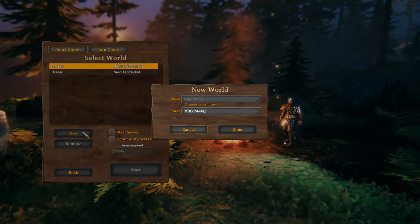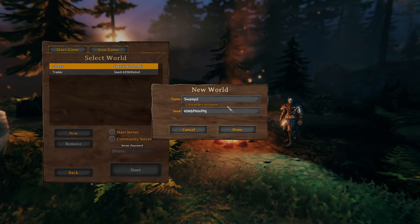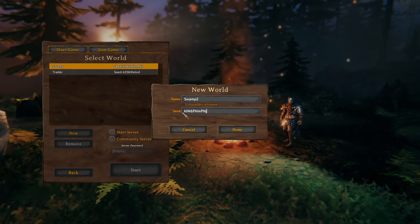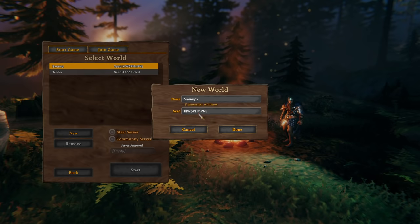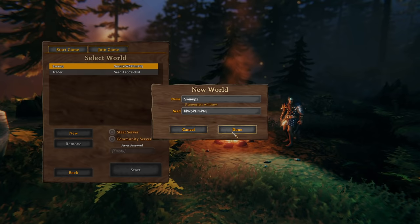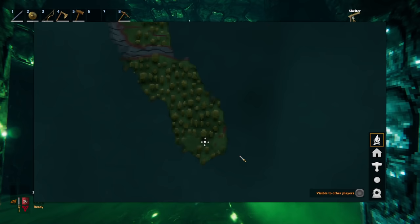So what you're going to want to do is once you get to the screen, you're going to create a new world seed. I like naming it 'swamp' — I already made one so I'm going to make 'swamp two,' because you can make as many of these seeds as you want and continue farming a seed when you've used all the resources on one. Go ahead and put this seed in — exactly this, it is case sensitive. This is an L here, not an I. That is an L. So it's KLW6PHMPNJ. It is all case sensitive. Once you put that in, just go ahead and click done and then log into the world.